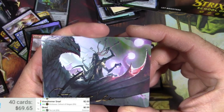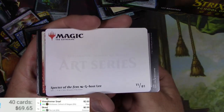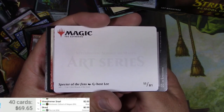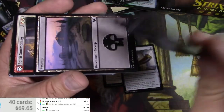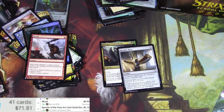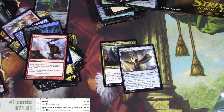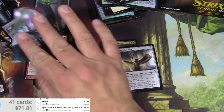Oh, we got another signed card — Ghostly Spectre of the Fins. Can these be scanned? Spectre of the Fins art card, gold border, gold stamped — $2.16! Well, there it is. There must be some collectors out there for those.